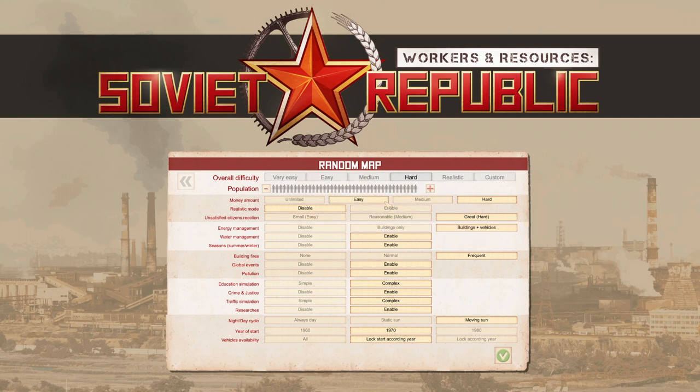Going back up — for Money, I would recommend Easy. I would never recommend playing on Unlimited to learn the game because it would get you into very bad habits that are difficult to break. The only time I play on Unlimited is to test a specific mechanic, especially before a new release, because it lets you put together a small town very quickly and test the mechanic. For your first playthrough, stick to Easy.